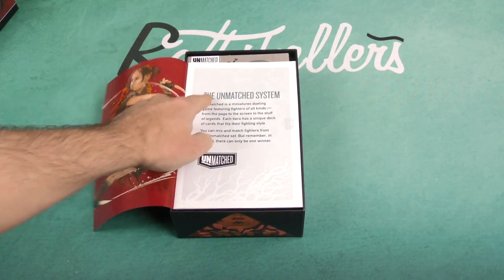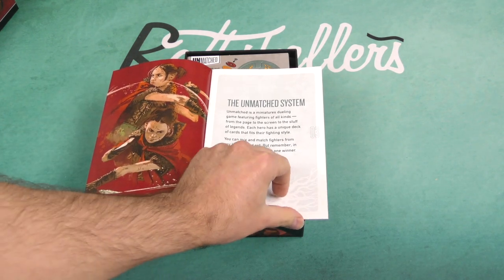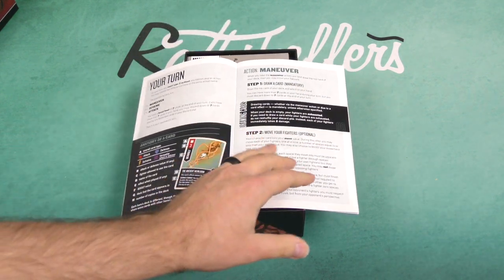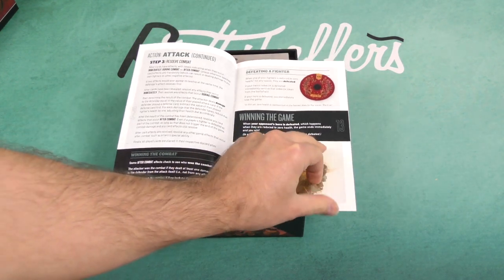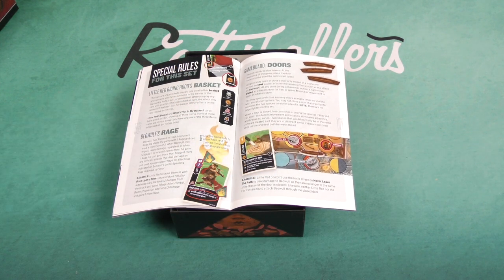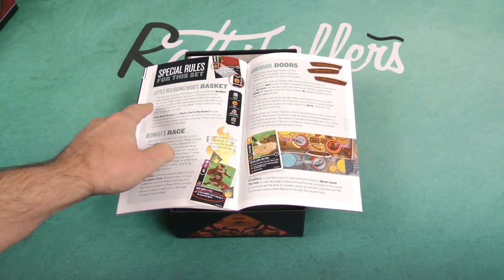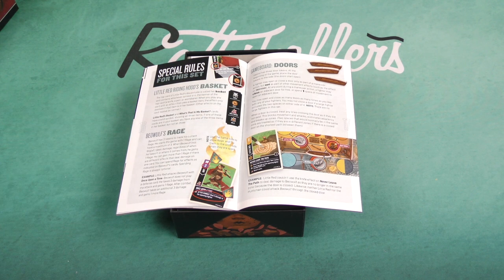Speaking of, it's a miniatures dueling game featuring fighters of all kinds. They all have their own unique decks and they play in a distinct way, but they all work through this system. We'll flip through the rulebook relatively quickly. What we're really going to focus on is looking at the special rules unique to this set. Little Red Riding Hood has something called the basket — the top card of her discard pile is her basket and contains whatever symbols are in the banner of that top card. It looks like there are some cards that will affect that basket card.